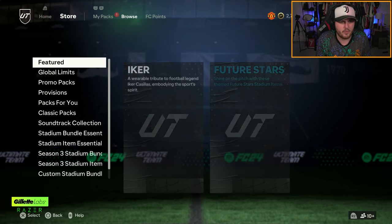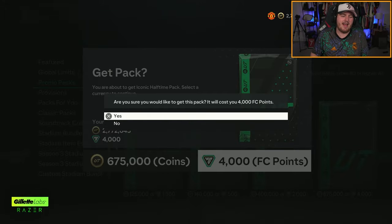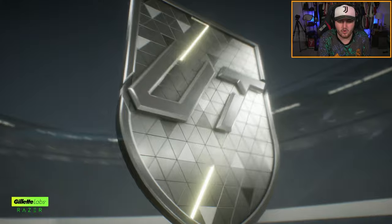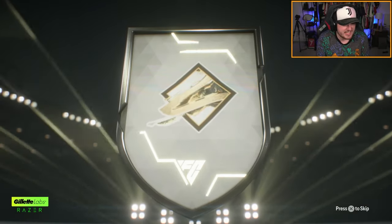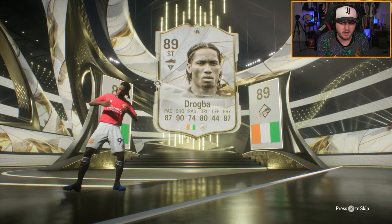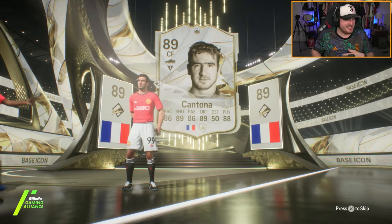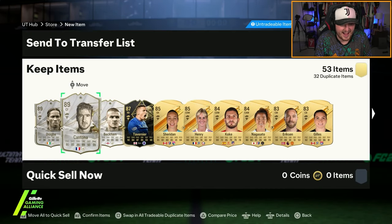We've also got the iconic half-time pack, which is the triple guaranteed icon pack. We've got 4,000 FC points at the ready to open it - three guaranteed icons. Let's get Adenio, R9, Mia Hamm, something like that. We've got ourselves Drogba, which is quite high rated - that's not bad. Hopefully someone else that's relatively decent behind that, and then Cantona - I'll take that! I'll happily take Eric Cantona. That's solid. As a United fan I'm really happy to get Eric Cantona.